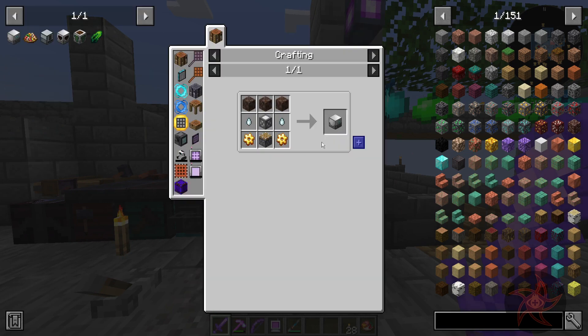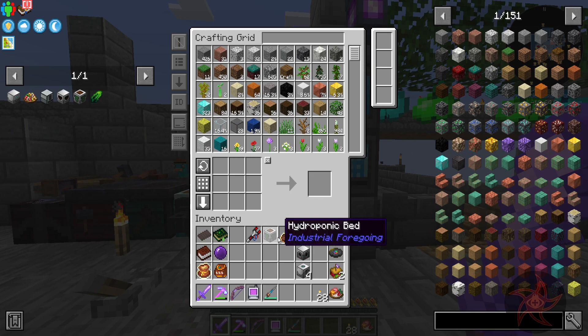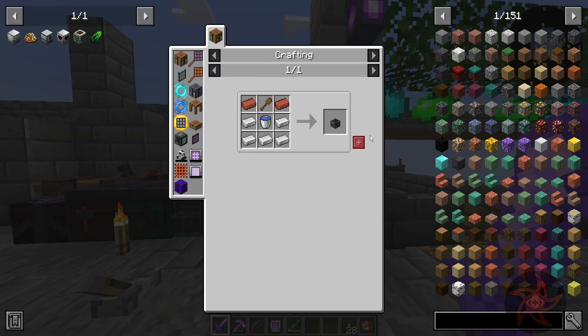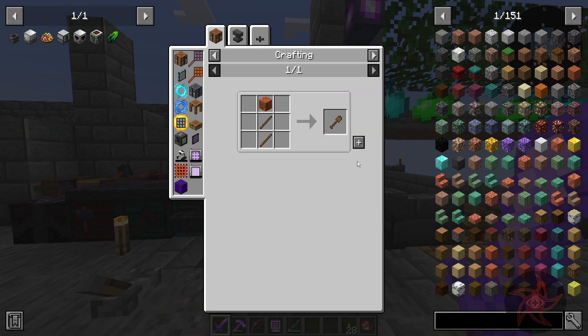I want to make a stasis chamber if I can, so let's get that kicked off. We're going to be harvesting Aether Gas today, not the Wither Fight. But while I'm waiting, let's go ahead and get ourselves a cooking pot — I'm just going to add that to my wishlist.